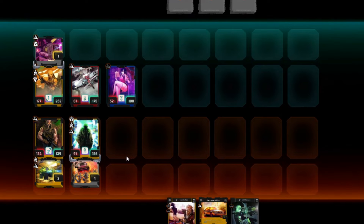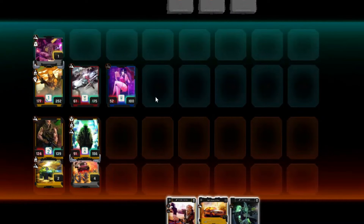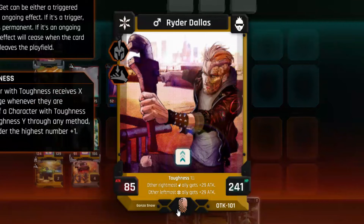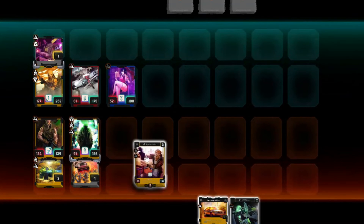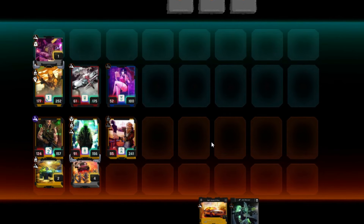The first fight didn't go so well — looking kind of iffy because their Breeze has 177 attack and 252 HP. I have a smooth 124 here with Hendrickson, but holy crap, that's going to be hard to stop. I'm going to throw out Rider Dallas — other leftmost allies are going to get plus 29 attack, and the lead part's attack is also going to go up to meet that 85.